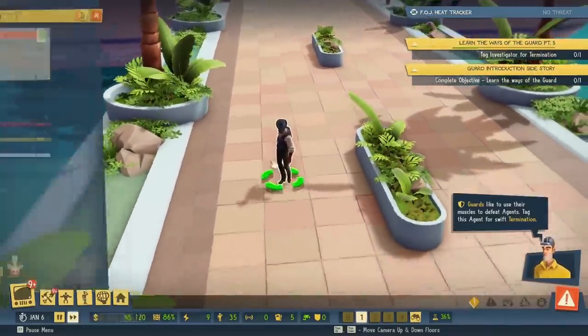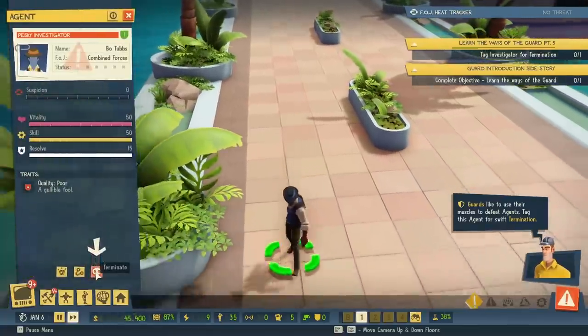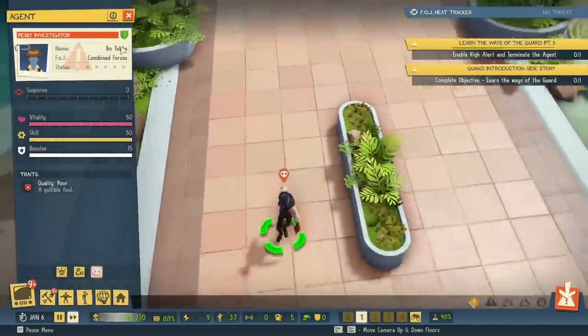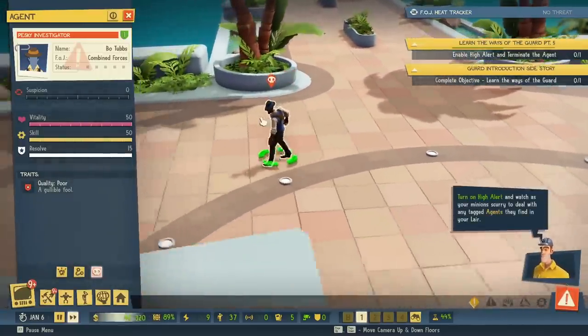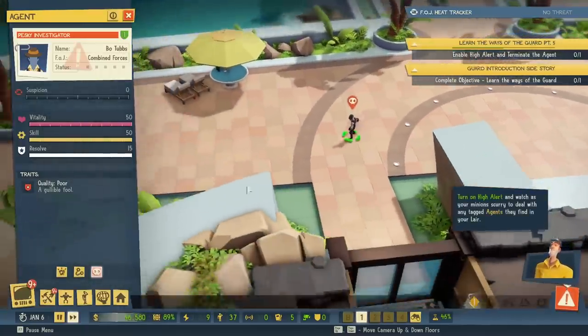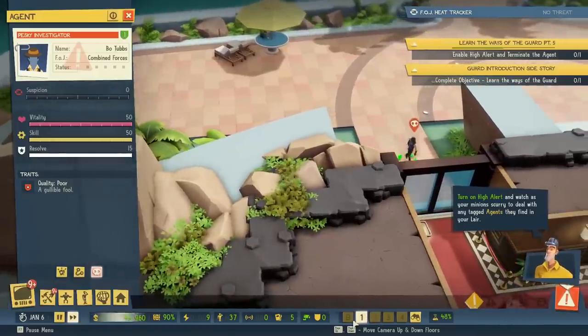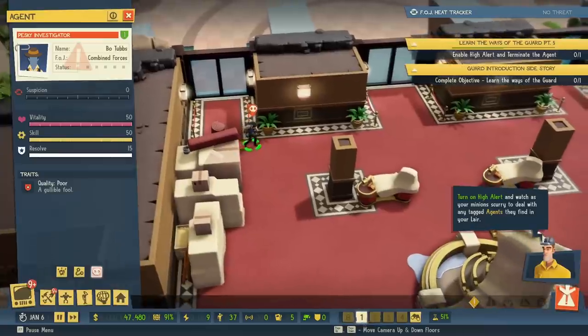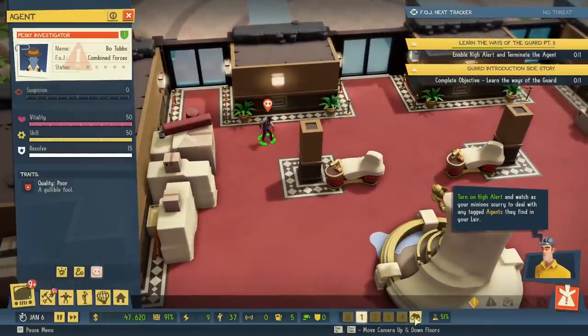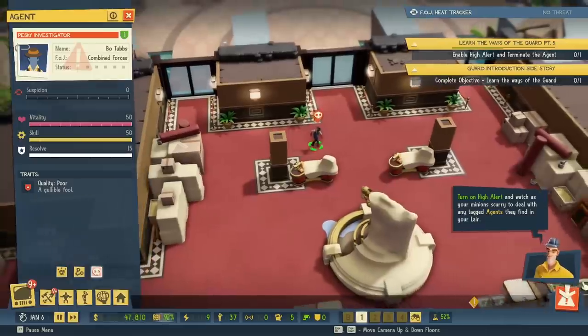Bruno Mars, is that you? What the hell are you doing at my base? Time to die. Find that intruder and kill them. His name is Bo Tubs. Turn high alert and watch as your minions scurry to deal with any tagged agents they find in your lair. Oh dude, we can do multiple stories too! We don't have to just have one floor. That's incredible. Up and down on floors.